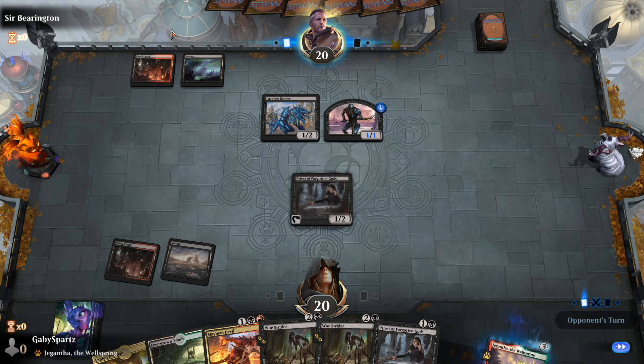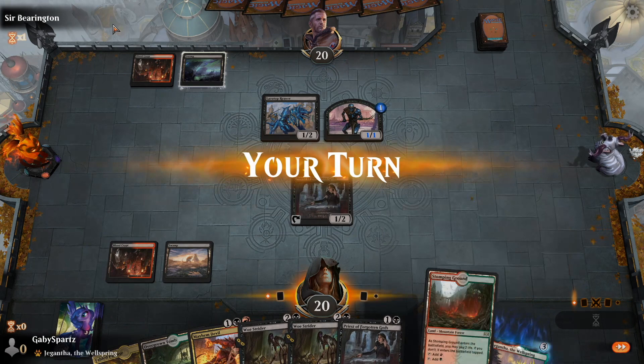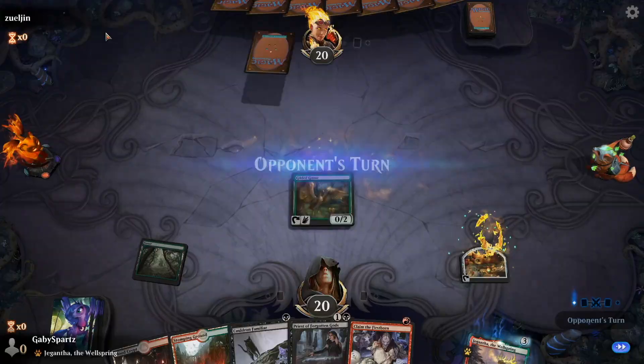This is the Throne of Eldraine playmat. Unfortunately this one doesn't have that much clickable stuff — every once in a while you can see some fairies kind of fly by and that's pretty much it.